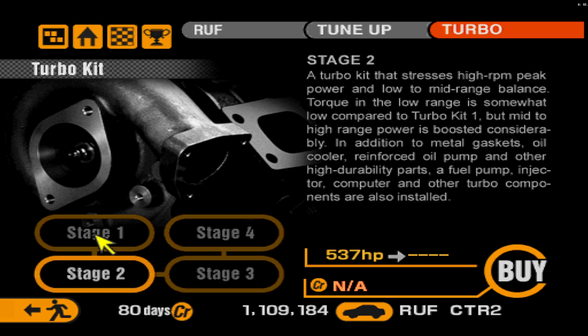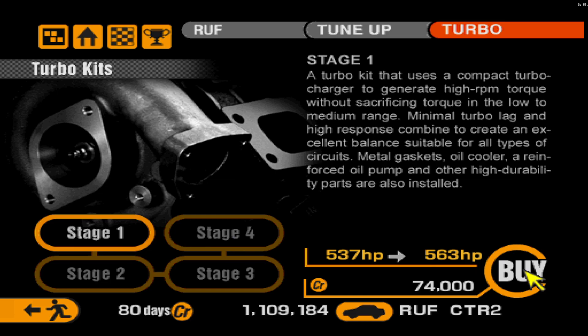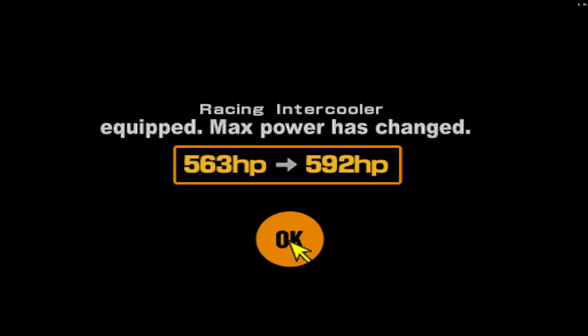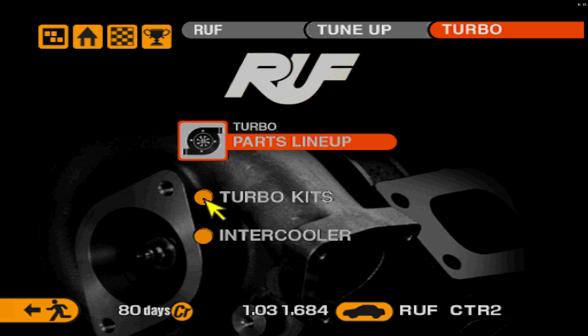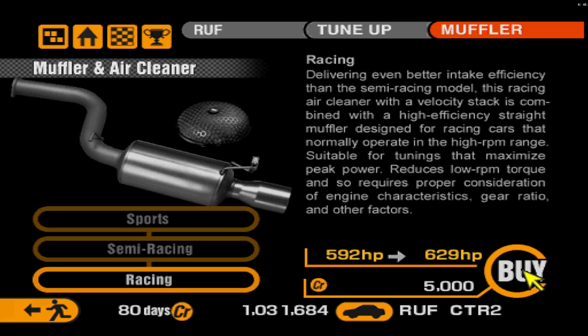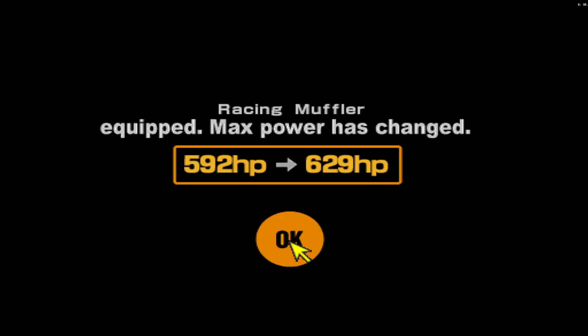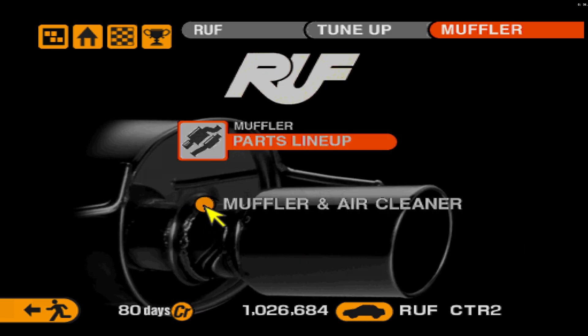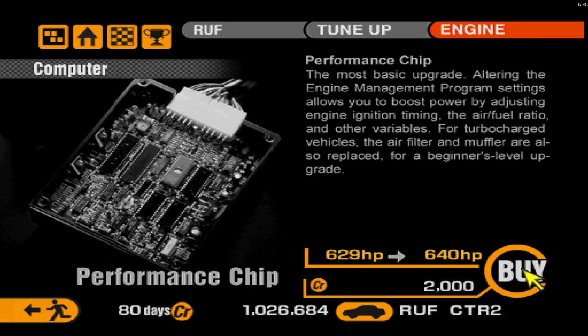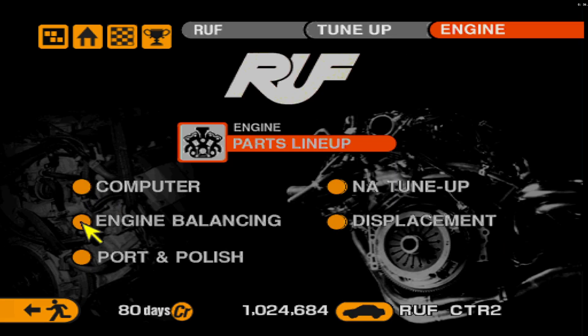Our turbo options are fairly limited, much like the original CTR2. It's kind of depressing — we're only getting about 30 horsepower out of the turbo upgrade. But we're already hitting 600, which is something the other CTR2 took a lot of building to reach. We're making 629 before we've even done all the important port and polish work. So we've already tied my original CTR2 build, and we're up to 640 now — this one may get close to 700.